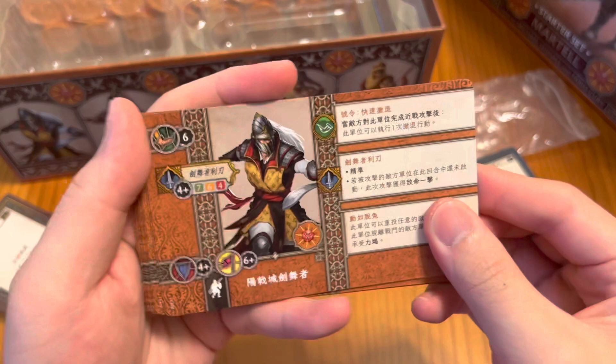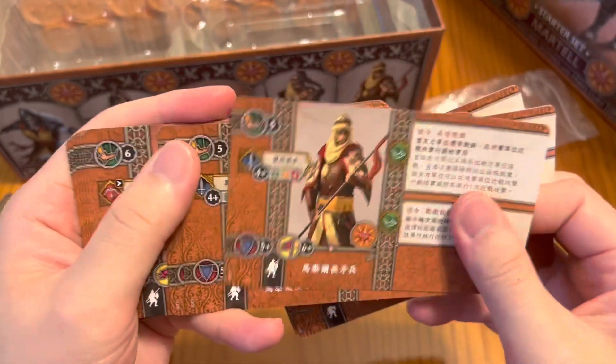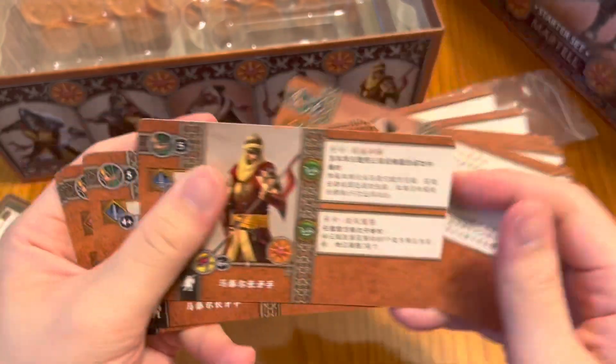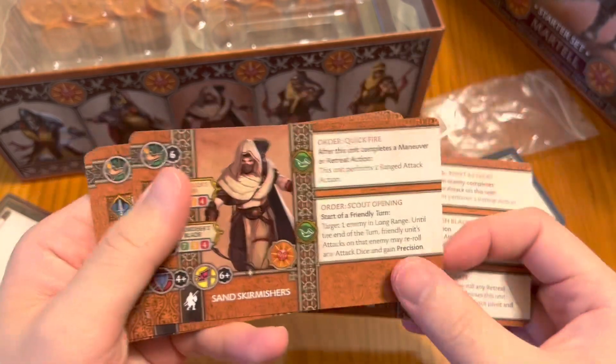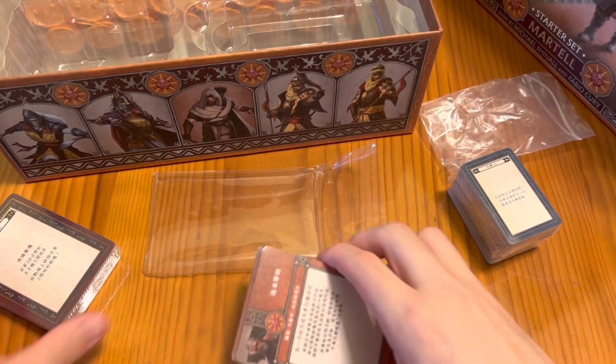Here are the unit cards: the Dervishes, the Skirmishers, and the Royal Guard — also in three languages. These are the English ones. Wow, they really have high movement, both moving at six for the Skirmishers and Dervishes.